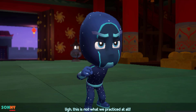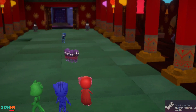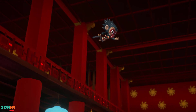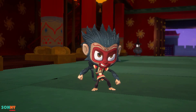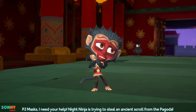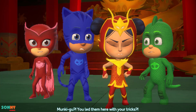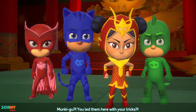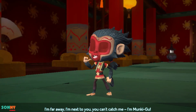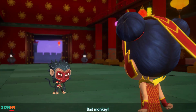This is not what we practiced at all! Wait, what was that? PJ Masks, I need your help! Night Ninja is trying to steal an ancient scroll from the pagoda! Monkey Goo? You led them here with your tricks! I'm far away! I'm next to you! You can't catch me! I'm Monkey Goo! Bad monkey!